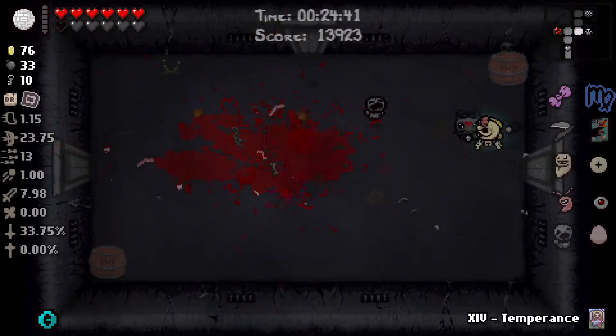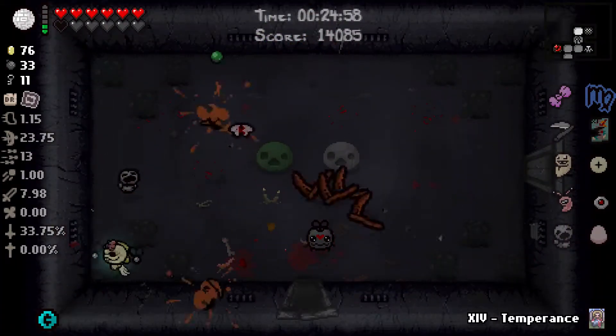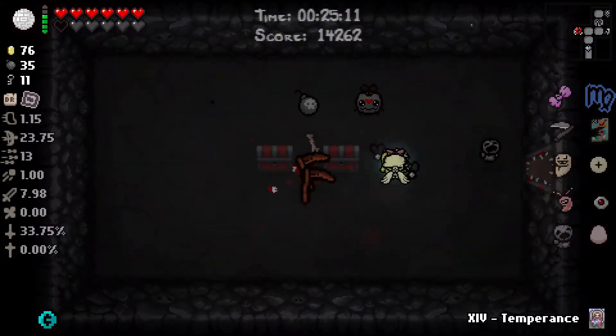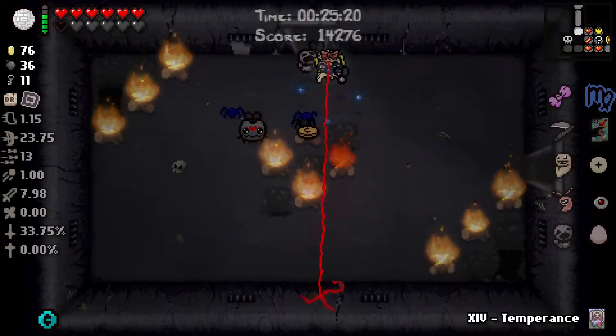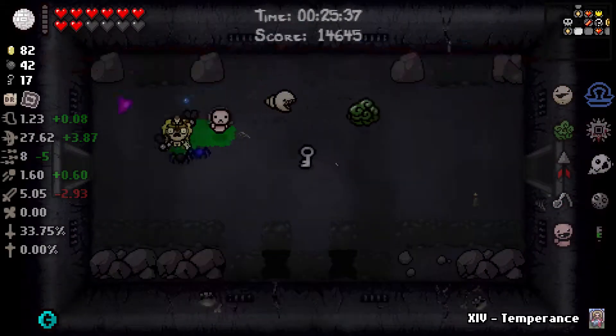That means that essentially at that point the run is kinda broken. We also got the Two of Diamonds alongside a Blank Card, which means we now have infinite money, which we can use to actually reroll the items. So even though our run was relatively weak, we have a lot of chances to actually get something really good out of it.